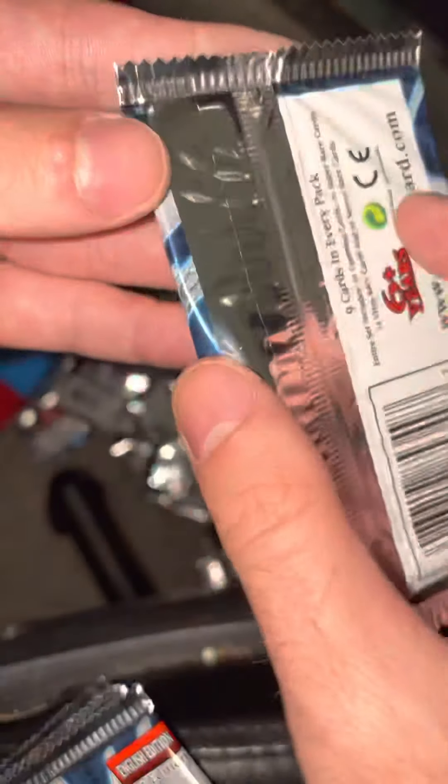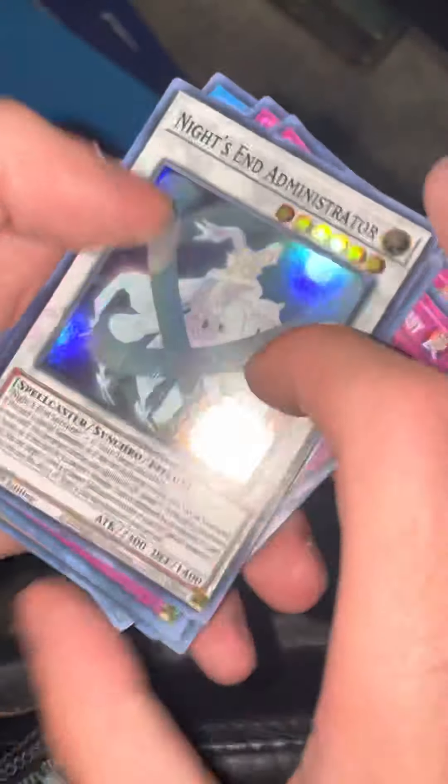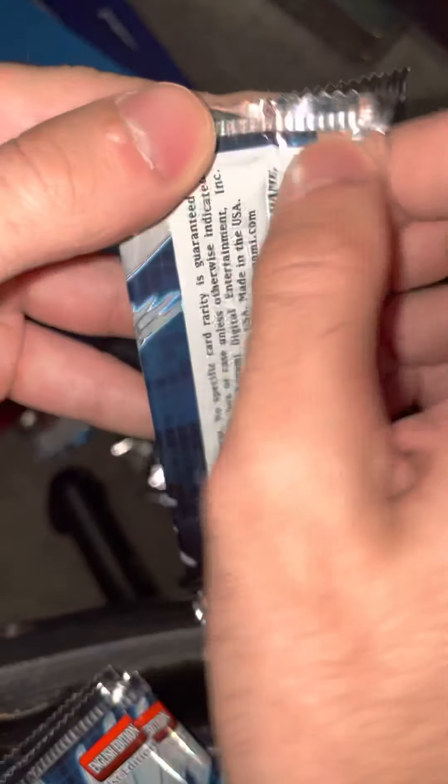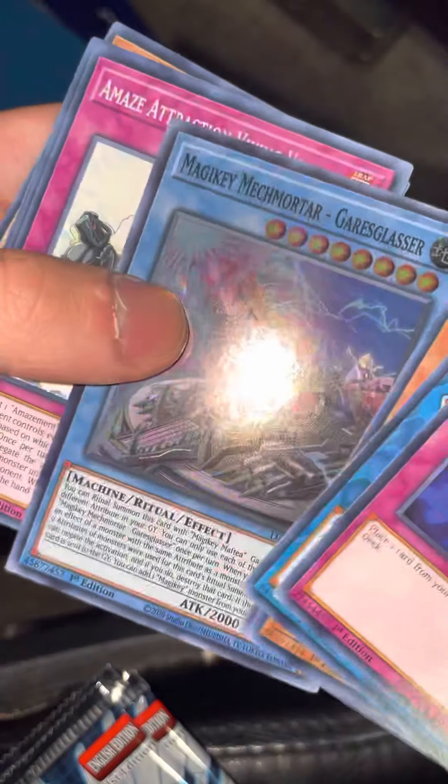Pendulum Pendulum Treasure. Magiki Dragon — I've already opened up like a hundred packs of this. Magiki Dragon again. Magiki Mech Mortar, okay. We will take what we can get without throwing a fit.